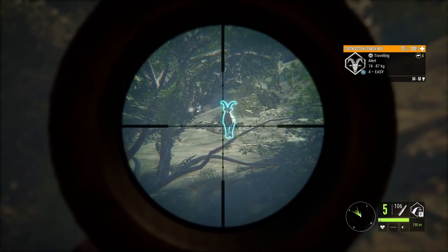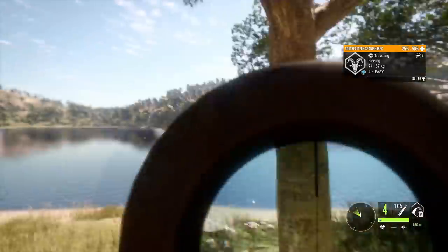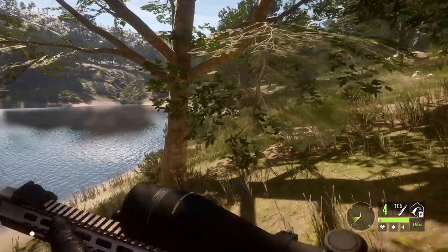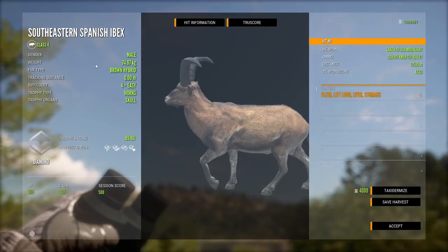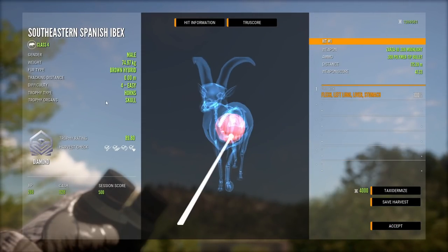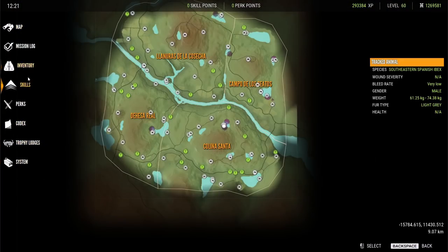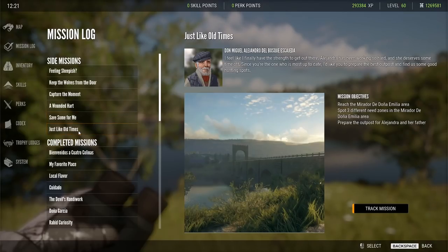There we have a diamond potential Southeastern ibex — it is a level 4 but it is big. He was just about to spook but we're gonna have a chance to take a shot. He's down. It is a diamond — 89.8. I thought we got a hard shot but we didn't. The mission should be complete now... and there's another mission, so unfortunately this is not over yet.